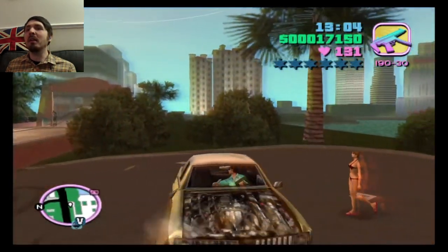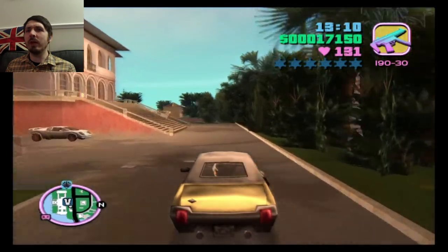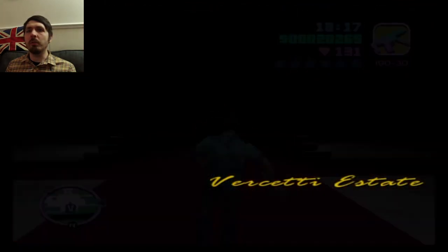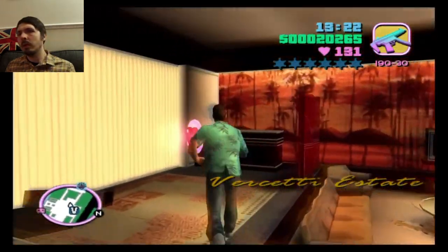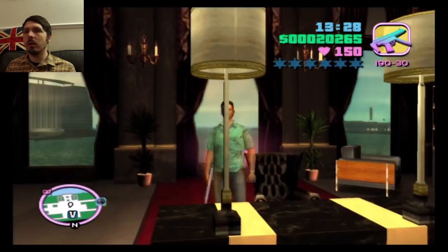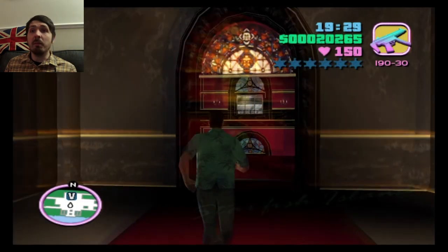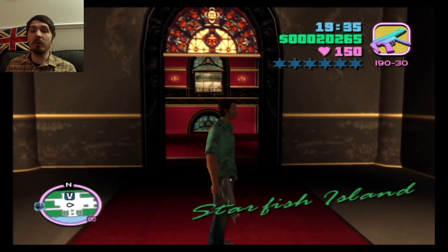We're really running out of cash quite quickly. So we'll save up here — I think it's up in this office. So the next time we pick up cash we'll get some from the Vercetti mansion, the Kaufman cabs, and the print works, so that's good. Thank you so much for watching, I'd really love to hear your feedback. Please like, subscribe, comment — all that good stuff. Thanks very much, take care and farewell.